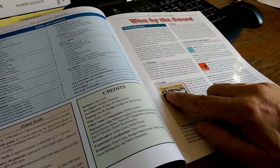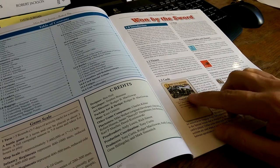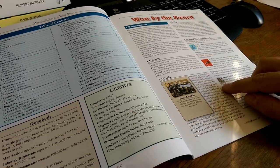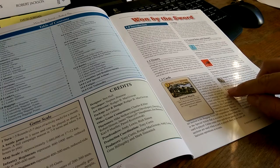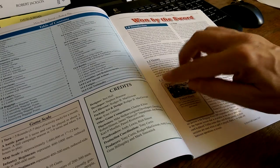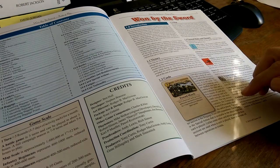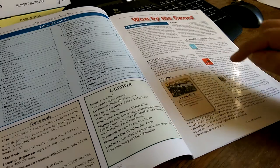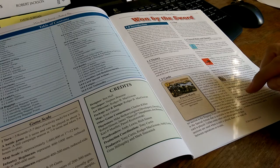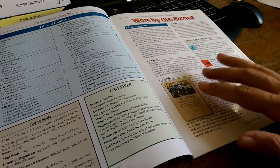My first question was on the definition of the cards. When you look at the cards, there's a number, then a bar with three elements — three numbers split by slashes — and then an event, activity, or action. The card definitions say the card is divided vertically into three sections. The top section contains the campaign points, the center section is the baggage point expenditure, and the bottom section is a special action — but that doesn't quite marry up visually.